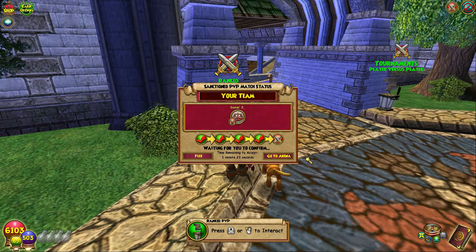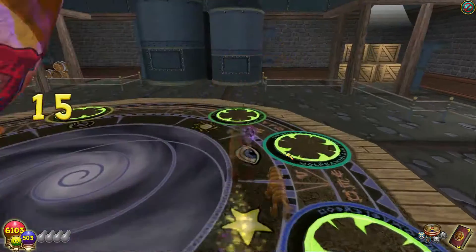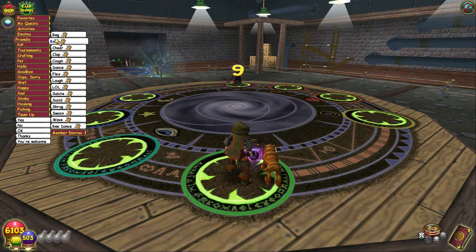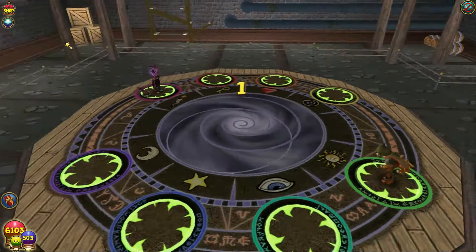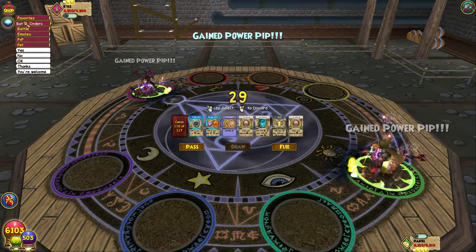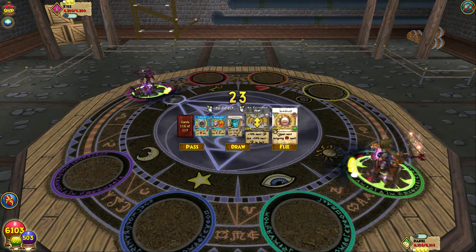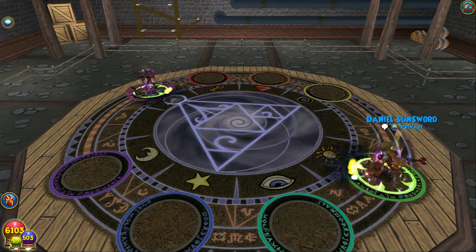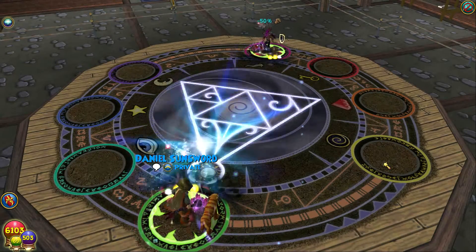Here we go — our first match. Going to the arena to see who we're up against. If it's a Life or Ice, honestly... hopefully a Storm. Let's try to get that first win. Let's start first hopefully. Yep, a Storm — alright! Take these out, you don't need this. Let's go ahead and shield.